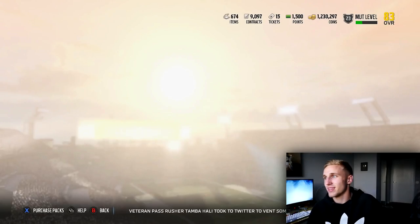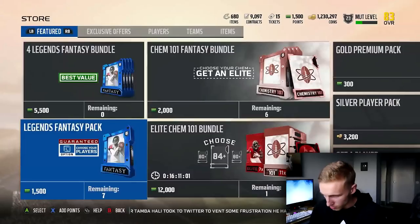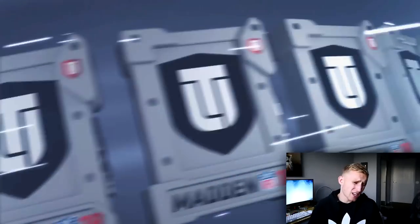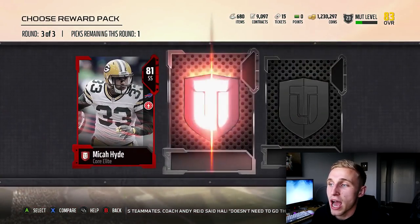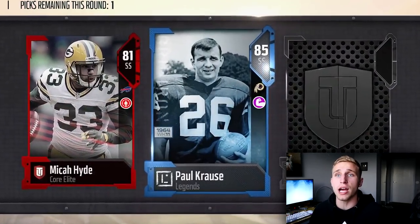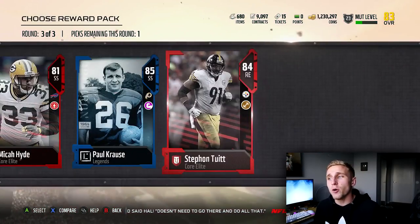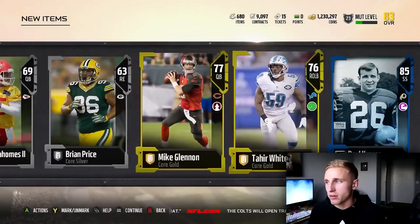Boys, that pack opening, though. You know what? I have 1,500 points, I can open one more. I won't sell you guys short. One final Legends Fantasy Pack — Michael Vick, be somewhere in this pack. Please, God, Vick. Mike Hyde, you are not Michael Vick. You are definitely not Michael Vick — a little bit too white, I would say. And our final pull — I'll take Paul Krauss. Paul Krauss actually last year was like my most godly card. He played so well, so maybe I'll have to throw in that 85.